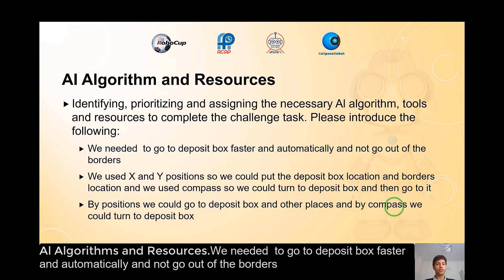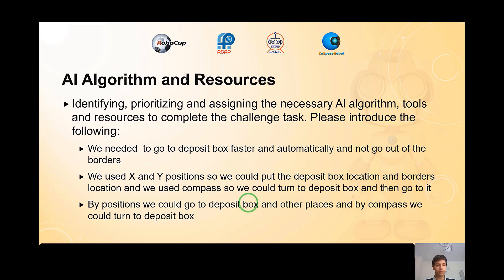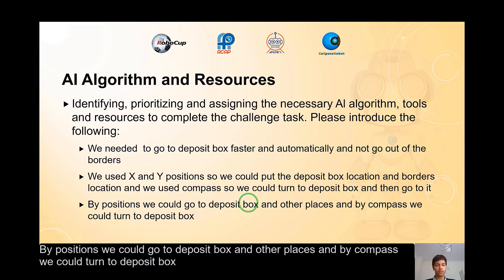Algorithm and resources. We needed to go to the deposit box faster and automatically and not go out of the borders. We used X and Y positions so we could input the deposit box location and borders location. We used the compass so we could turn to the deposit box and then go to it. By positions, we could go to the deposit box and other places, and by compass, we could turn to the deposit box.